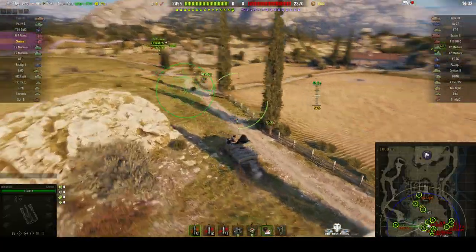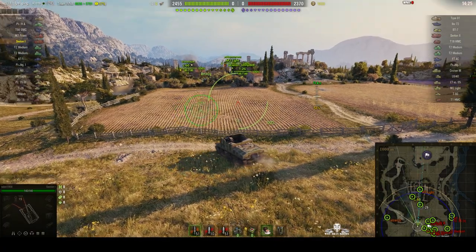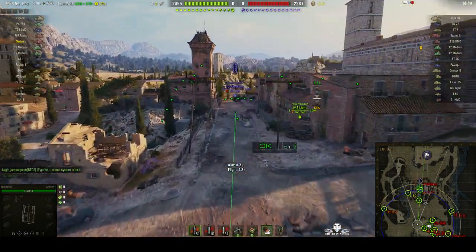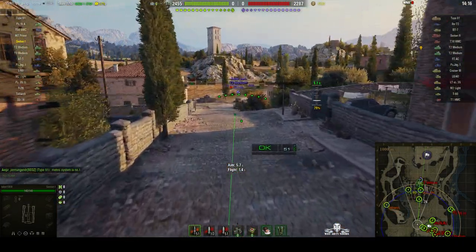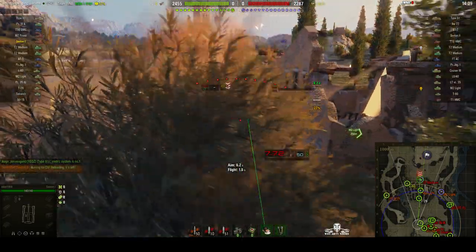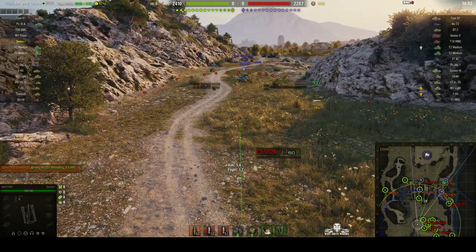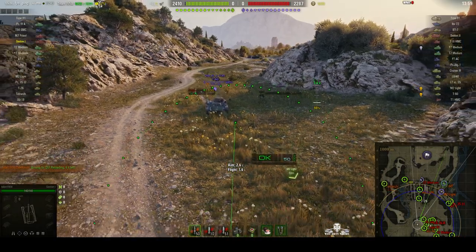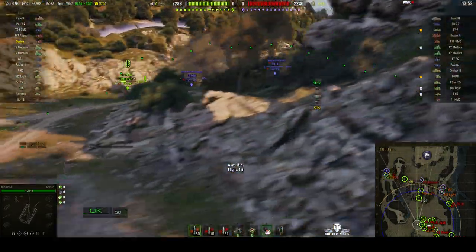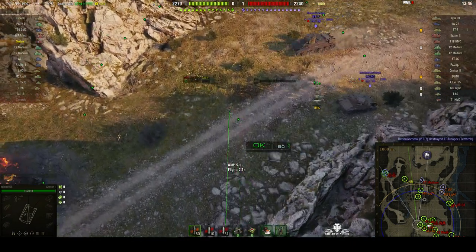That's an SU-18, a Tier 2 Soviet SPG, and this is a Tier 3 battle. Talon's found his firing position and can look down Abbey Road to see what's at the other end — there's a T2 Medium, so he's dialling in on that. That's a Tier 2 American light-medium tank. He fires a round in but just misses. Normally Talon is very accurate — he lets them dial in carefully and as soon as they're fully dialled in, he lets loose. He's got 50 rounds of HE, 51 rounds of AP ammo, and 10 rounds of premium ammo to play with.